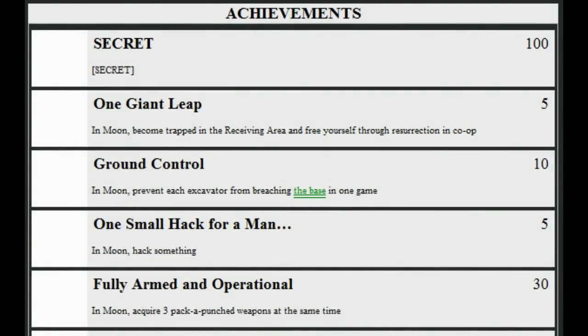Fully Armed and Operational: in Moon, acquire three pack-a-punched weapons at the same time. Some say there's a way to carry three guns on this map, which would be pretty cool. There may be a new perk or a new pack-a-punch machine that allows multiple upgrades at once. Even if that's the case, it could be hard to get three in at one time, since in previous maps you get kicked out of the pack-a-punch area quickly. It's also going to cost a lot — pack-a-punching is 5,000 points each, so you'll need about 15,000 points just to get this achievement.